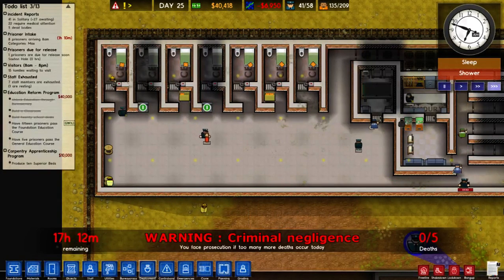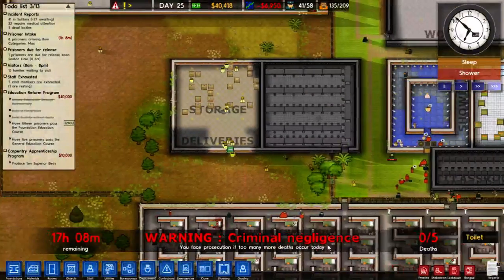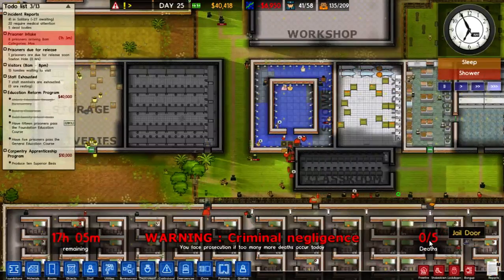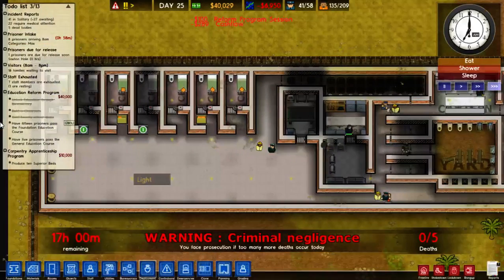So we have 17 hours left before we get this annoying little red bar to disappear. We're allowed five deaths maximum. That's possible — I think we can do that.